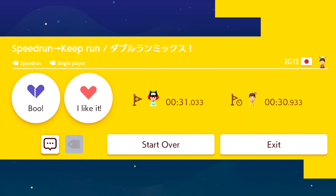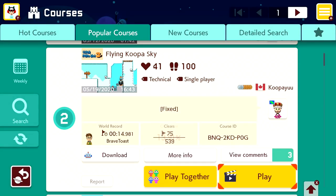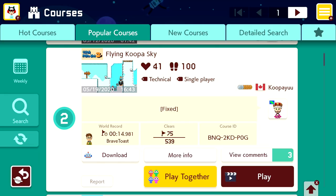Usually don't we go from ten to one? I can't remember. We're doing it a little different today because I'm silly. That was still fun for sure. Let's move to the next one now, which is going to be level number two — Flying Koopa Sky. This one only has 41 hearts so far, so I guess we'll try it out and see how it goes.